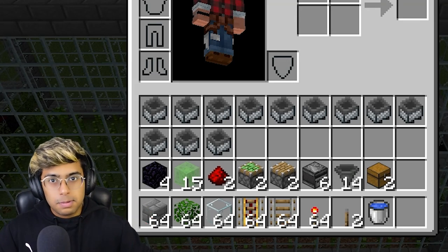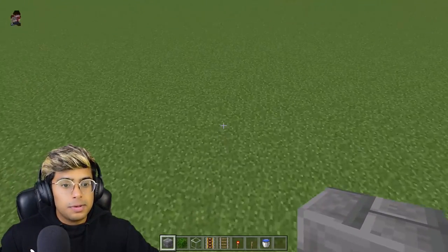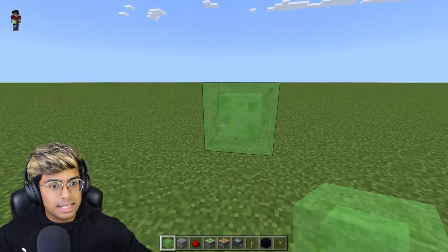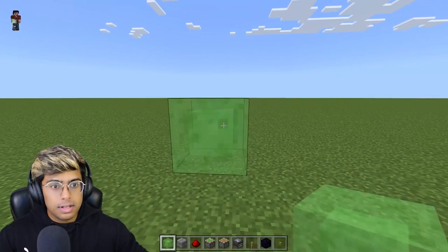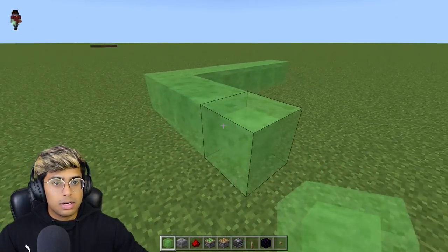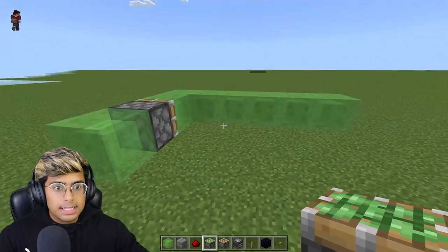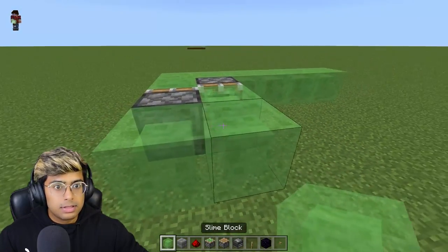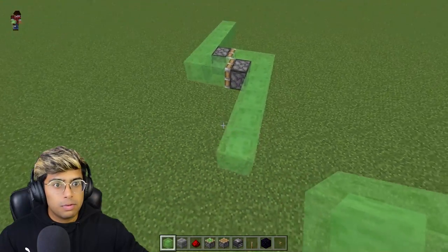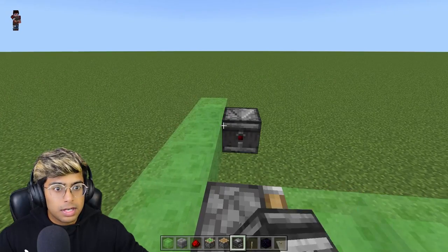First we're going to build the flying machine. Start by placing two blocks, remove the middle block, and place six slime blocks — one, two, three, four, five, and six. Add two more, remove the middle one, and add a sticky piston facing inside. Add another sticky piston and then four more slime blocks. It should look like this. Now grab an observer and place it here.